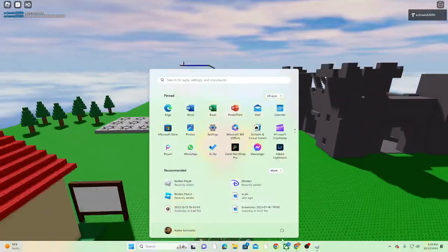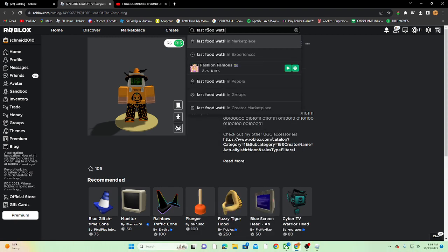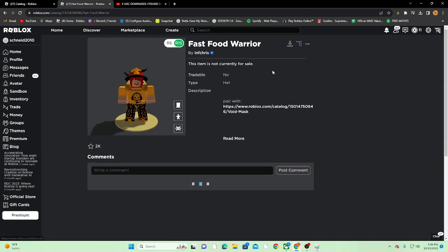Okay, the next one is the Fast Food Warrior. Look that up in marketplace and there it is — 150 robux.